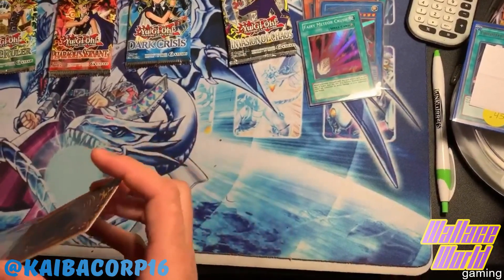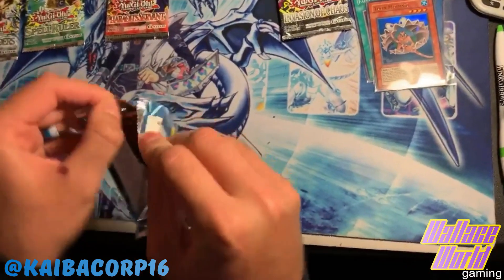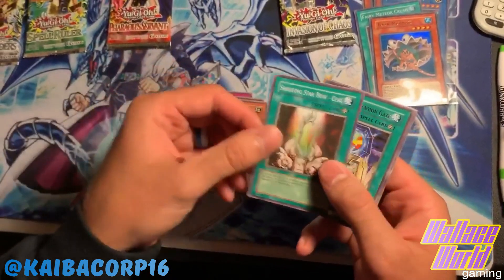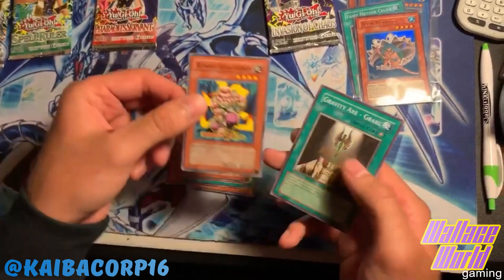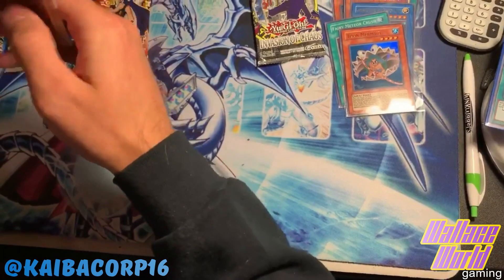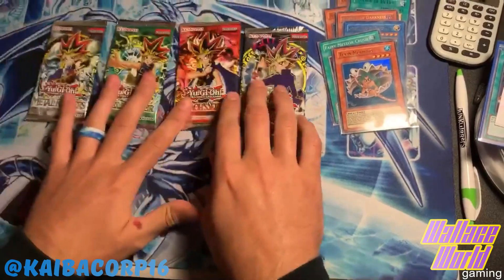I got people claiming cards - awesome! I did want to save Invasion of Chaos for last. Let's go Dark Crisis - last pack of Dark Crisis. Really Eternal Rest, Module Garzette Agito, Shooting Star Bow, Different Dimension Gate, Rod of Mines, Goblin of Greed, Finaall Loyal Goblin, Gravity Axe Grarl. Unfortunately we still have not pulled Exodia Necros from Dark Crisis and that really sucks because I really want it.